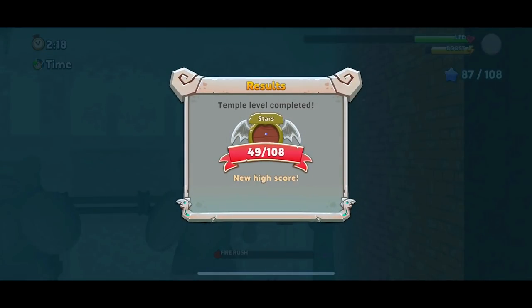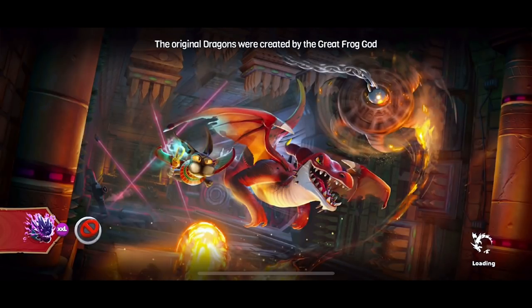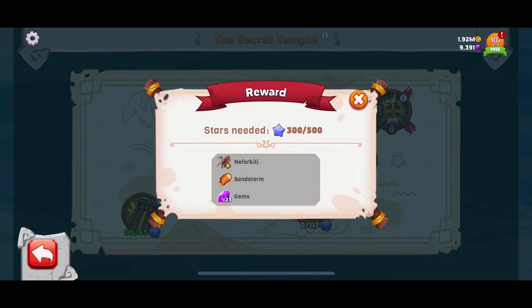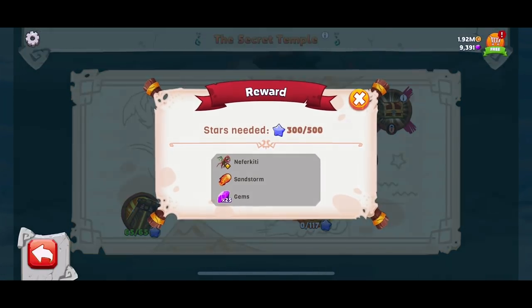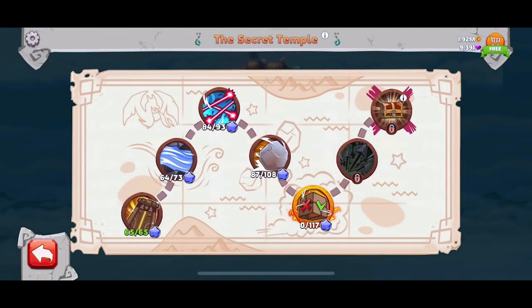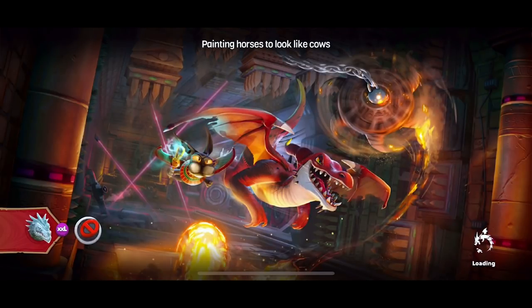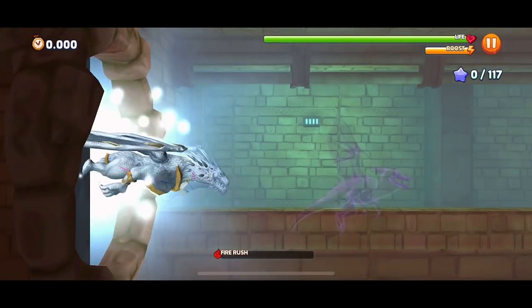That's not bad. I think we need a total of 500 stars to get the treasure chest, so we're almost at 300. We're at exactly 300. So we need to get a total of 200 in these next two levels - I think we could do it. There's 117 in this one. Oh, this looks tough. Win the race - it's another race. I'm definitely getting the speed boost blessing, that should help us win this race.